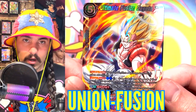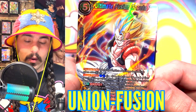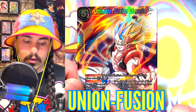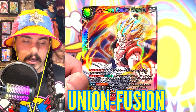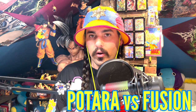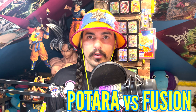Union Fusion works differently than Union Potera. With Union Fusion, you choose the cards in your hand and place them in your drop area. For this card, if you have a Son Goku and a Vegeta in your hand with the same power, instead of paying five energy for this card, you can pay four energy — two of which have to be blue and two of any color — play this card for four energy, then choose the Goku and Vegeta in your hand and place them in your drop area.